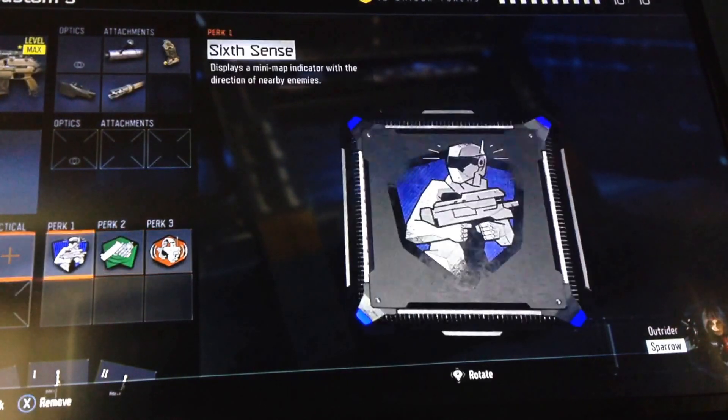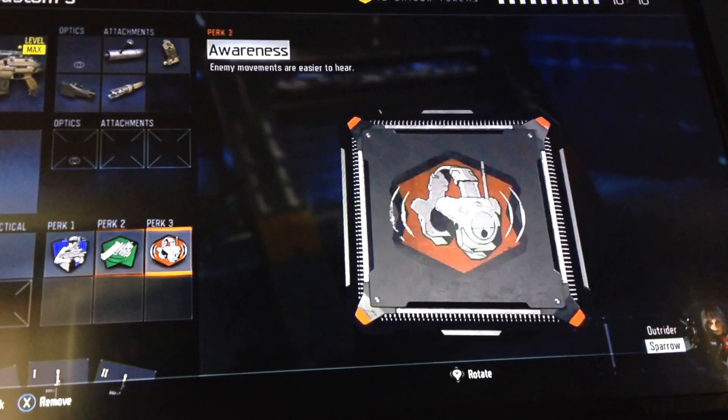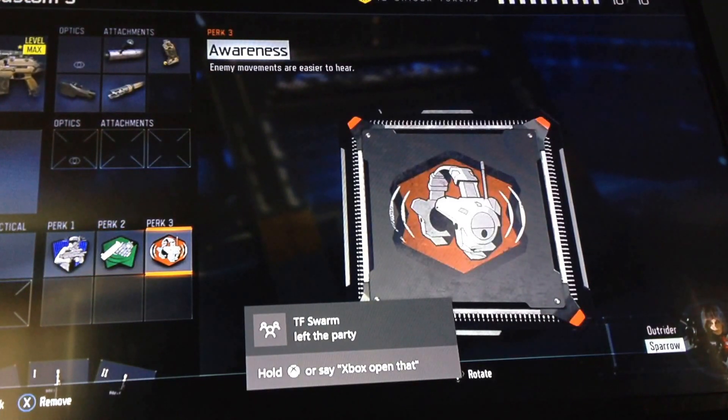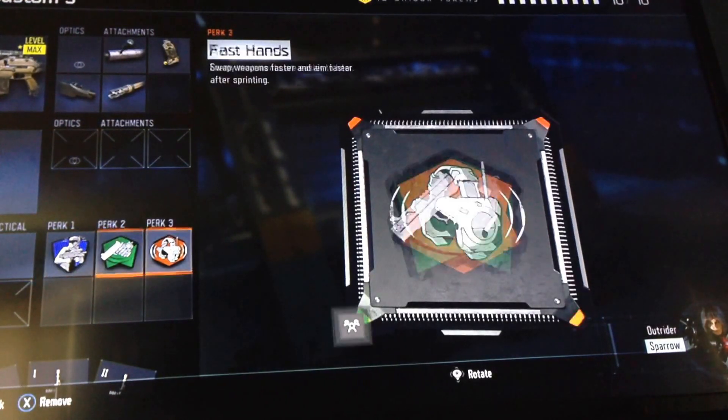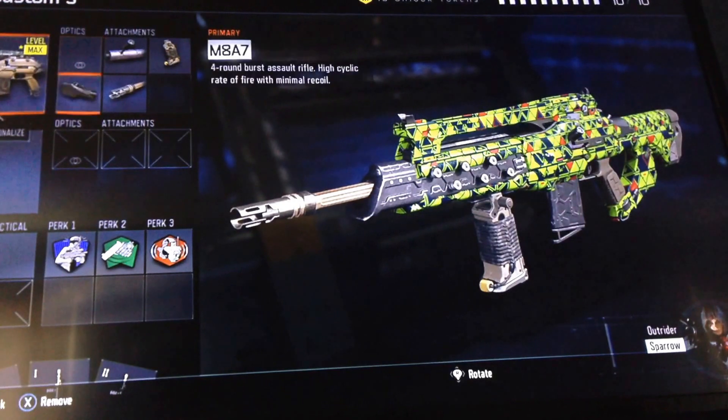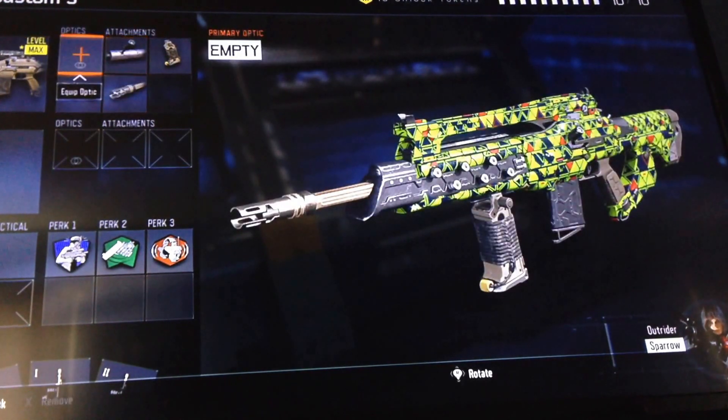Here's my class. For perks, you can use whatever you want — I'm using Six Sense, Fast Hands, and Awareness. I think those are the best perks in the game. For the M8, I don't actually run any red dot or optics; I just use the iron sights. I think they look good.